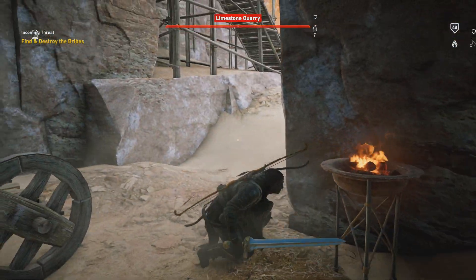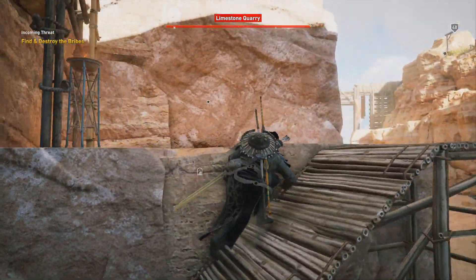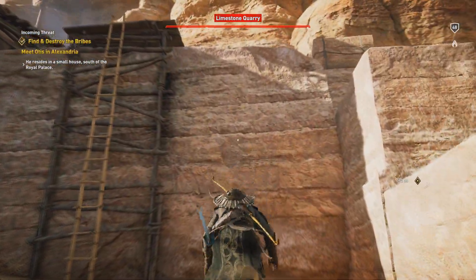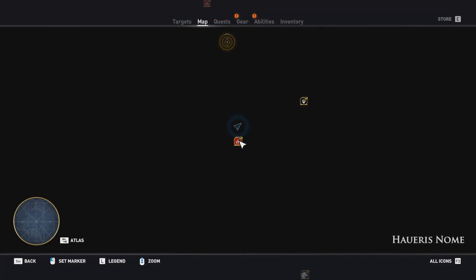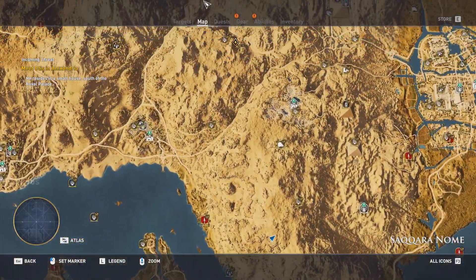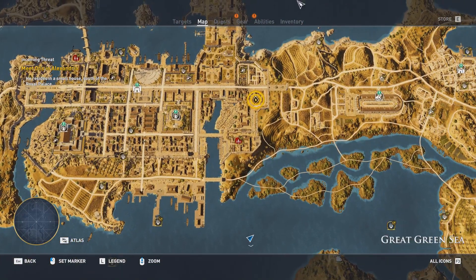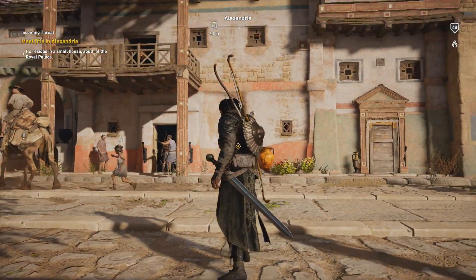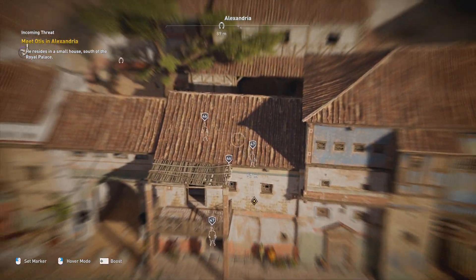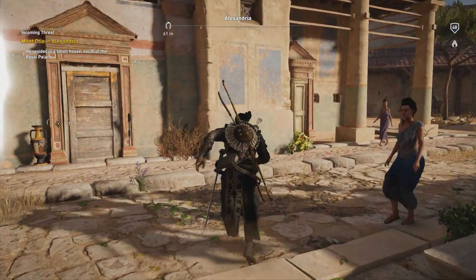So much for their bribery. I've done what I can — now I will see Otis in Alexandria. He may have found out what this is all about. So I still have to continue this quest: meet Otis in Alexandria; he resides in a small house south of the royal palace. All the way back to Alexandria — this is a large map, it takes a long time to scroll to the top. What are all these soldiers doing here? There's a bunch of soldiers all around the place where I'm supposed to meet this guy. I may have to find a different way to get inside — maybe it's a trap or they're here to arrest him. It looks like I may have to kill all the soldiers.